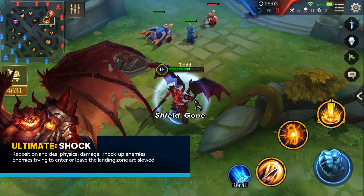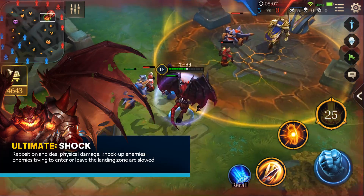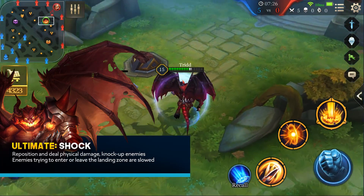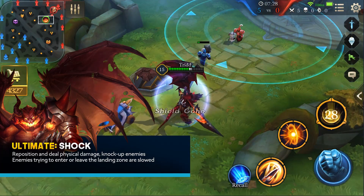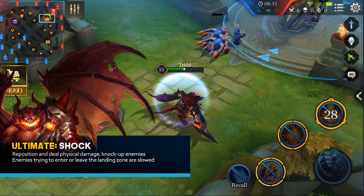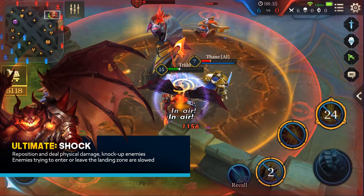And now for the fun part — Maloch takes the stage using his ultimate ability, Shock. This allows him to reposition to a target location with some devastating effects. Upon landing, Maloch knocks up enemies in the target area and deals physical damage to all those afflicted. Enemies attempting to enter or leave the area after Maloch has landed will also be slowed.